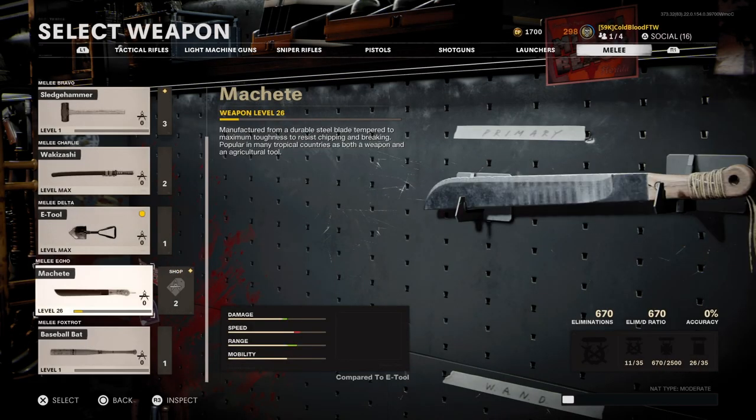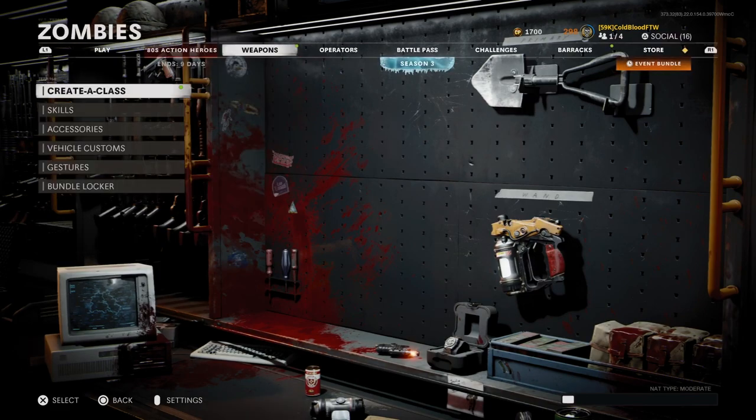Hey everybody, straight to the point guide here — going to show you how to get the baseball bat. It's pretty easy actually. I don't know if there's an easier way on multiplayer, but it definitely didn't take me even 30 minutes on zombies.